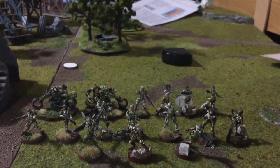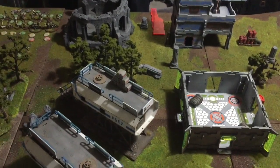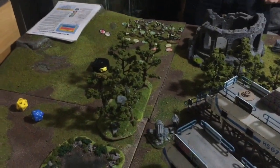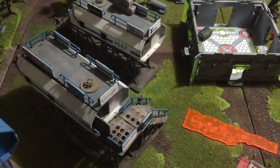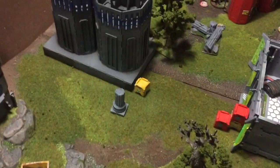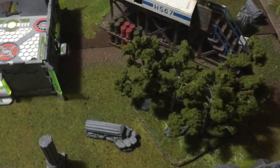Okay so we roll off. I'm denied so do you want to choose initiative or deployment? I'll choose initiative. Okay so I get to choose deployment. Here we are to talk about deployment. We've got our five-man link team there. The tree bases all count as a low-visibility zone - minus three to shoot and minus one burst to shoot through the tree stands.